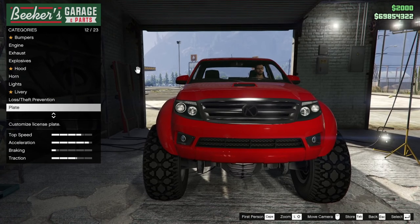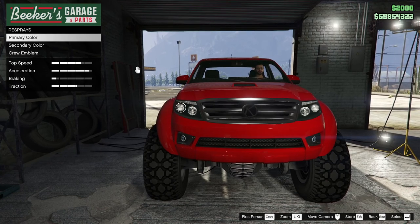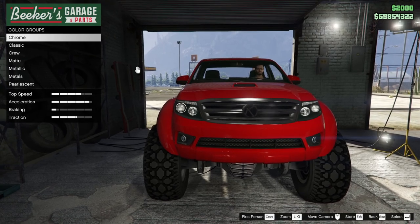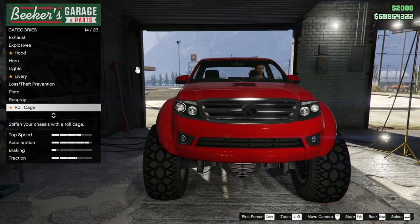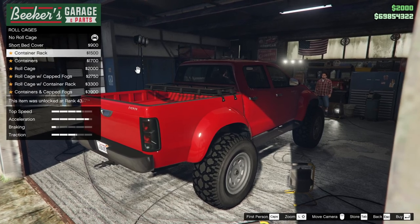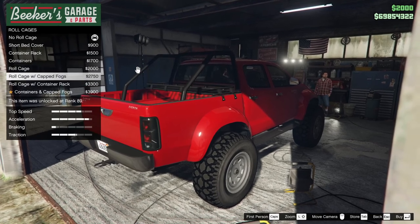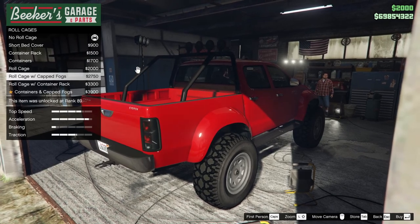Livery, we're not touching. The plate, we'll leave alone. The respray — I don't think we need to respray this at all. That's really close. I don't think it had a roll cage, but this does include the bed covers. Container rack with containers — that looks pretty close. The truck did not have a roll cage, per se.